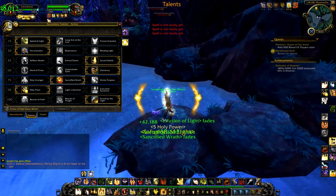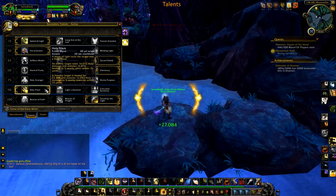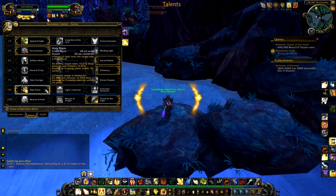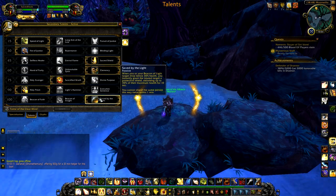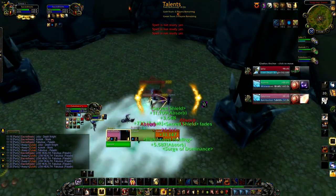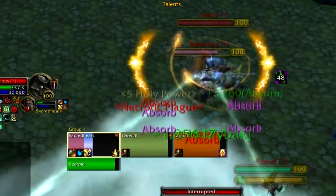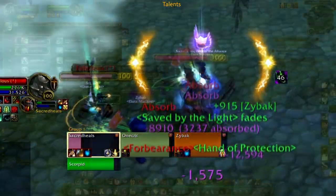For the next row, take Holy Prism — it's your big burst heal as a Holy Paladin. This is where you're going to see those 70-80k crits and where the big instant-cast burst healing comes from. And finally, Saved by the Light — when your teammate is in trouble and needs heals, a 30% shield equaling out to about 110k of his life is huge in Arena, especially when you're scrambling for any heals.